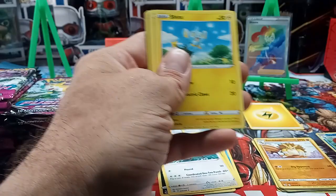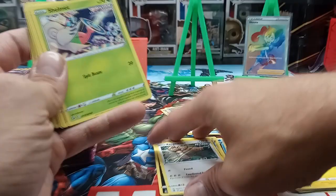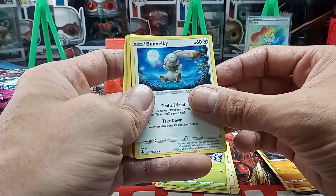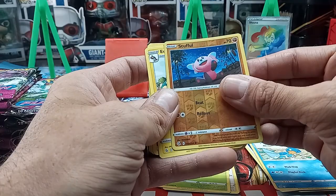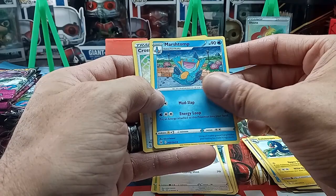My assistant is looking these up as we pull them to get a little more knowledge on how much they're worth, if there's a big hit or anything like that. We got a Fusion Strike Drillbur — about two bucks, not too bad. We got a Bunnelby, Mudkip, a reverse holo of Stufful, energy, a Rapid Strike, Marill, Marshtop, and a Croconaw.